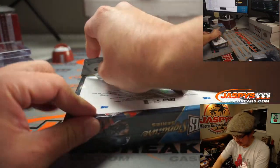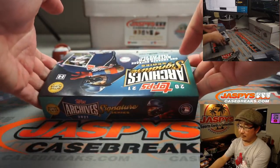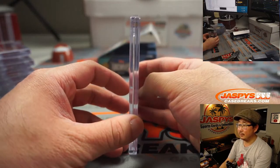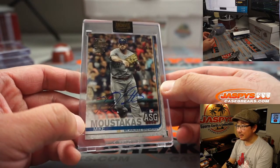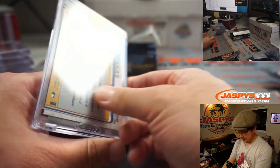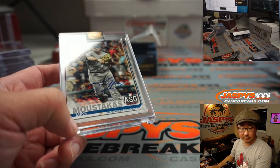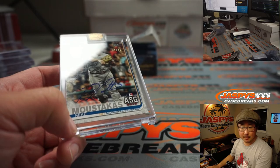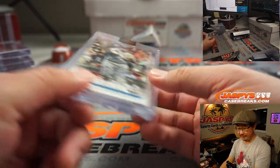Last one — let's see if Alex gets another one. He's heating up, he's on fire. It's going to be Mike Moustakas, an All-Star Game card, 1 out of 76. Let's see where this moose goes — it goes to Ryan Kacen. There you go, Ryan. One out of 75.